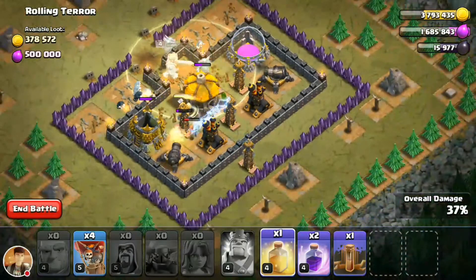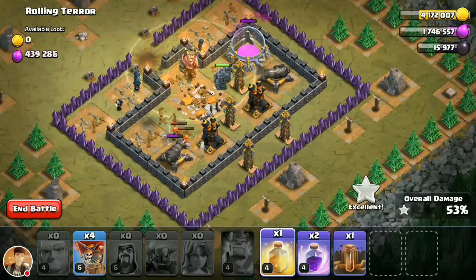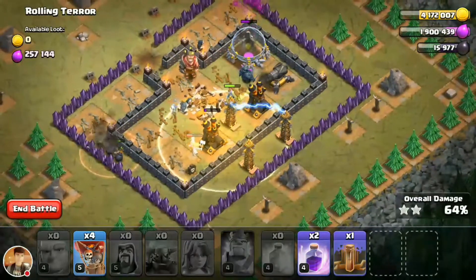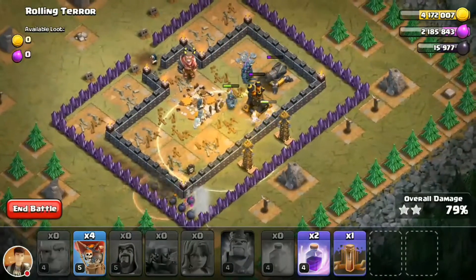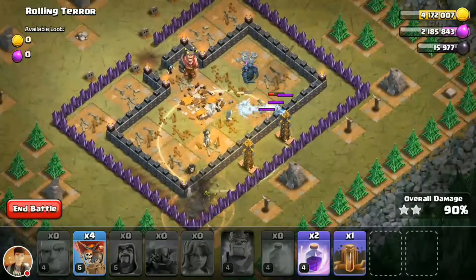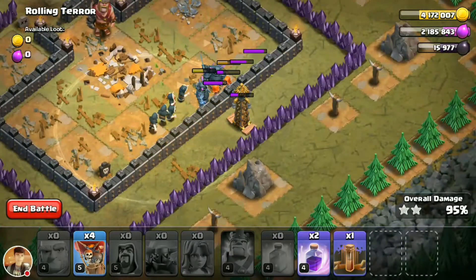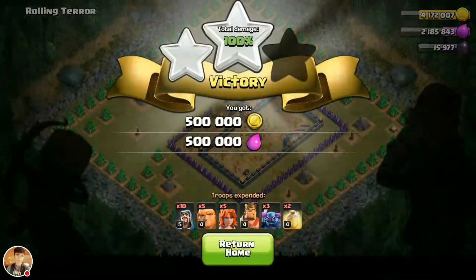So be careful — use your spells at the correct time, don't use them too early or too late. This will help you get 3 stars. Here I go: 90%, 95%, and 100% — I got 3 stars! That gives me 5 loot points and 5 elixir.